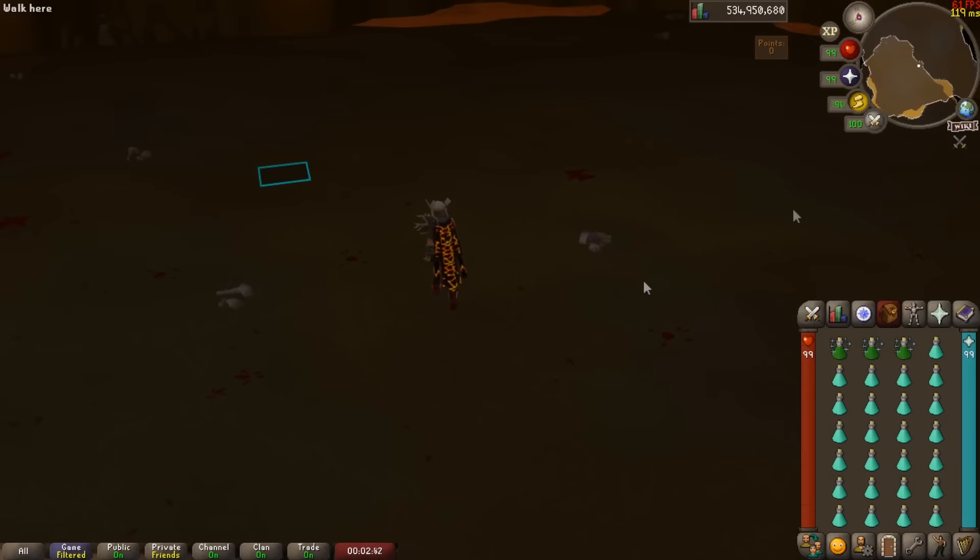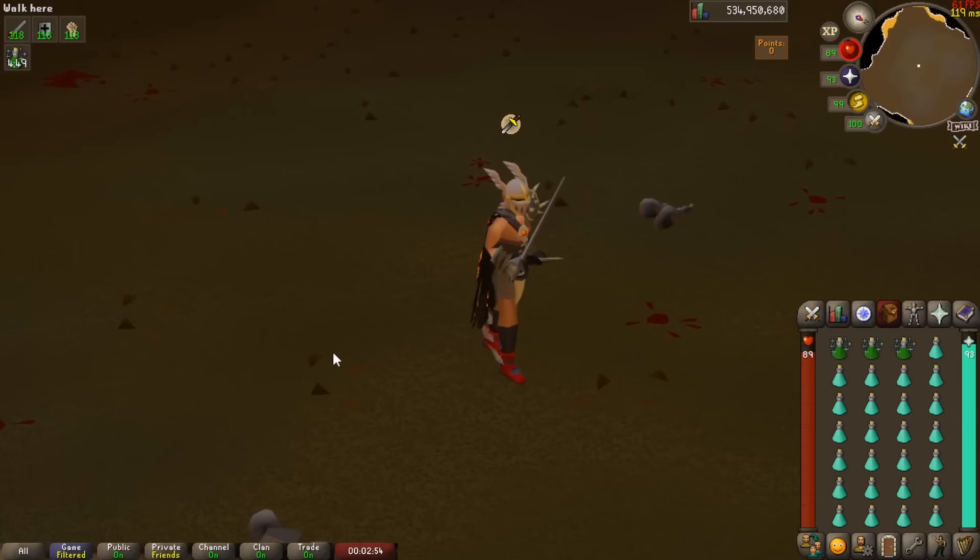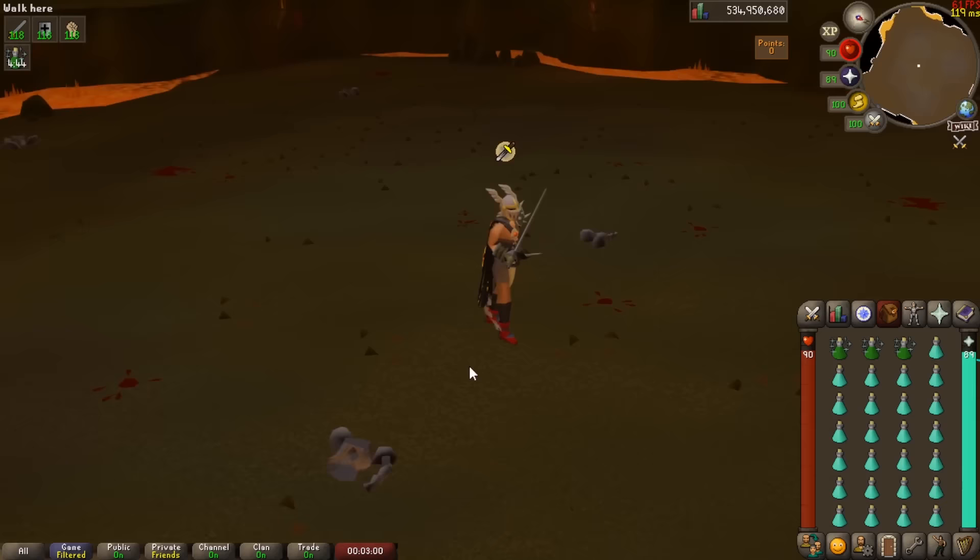Once inside, go to the middle of the arena, drink your potions, pray for melee, and activate either Piety or Chivalry, whatever you have, and let your character attack the bosses with auto-retaliate on for a little bit. We are aiming for around 60,000 points, so once you have them, right-click quick-leave at the potion where you came from, and walk outside to prepare for the real challenge.